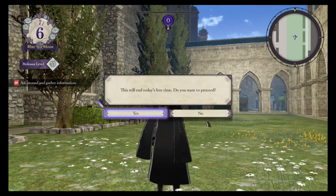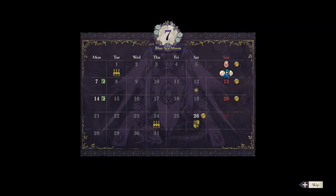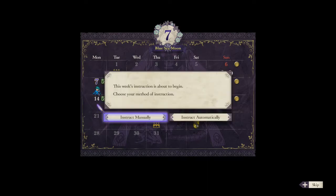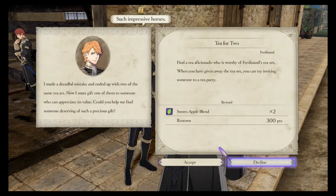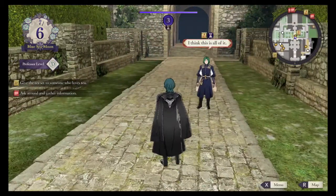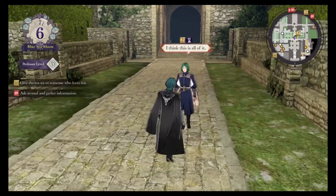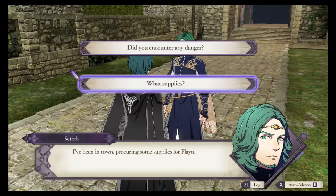Exploring comes with no time limit. You can walk around freely and talk to everybody before you decide to end the day and start the next week and the next lesson plan. To unlock all the features of exploration mode, the best thing to do is to complete quests given to you by the students and staff as you explore. Quests most often do not consume any timed event points, so you're free to complete them as quickly as they become available.